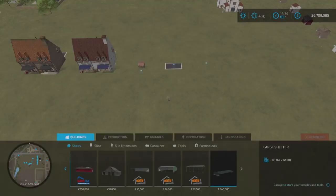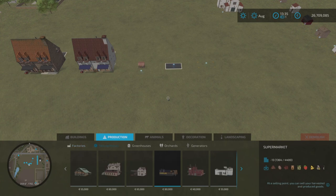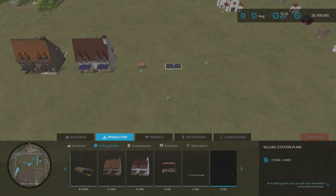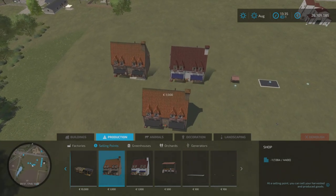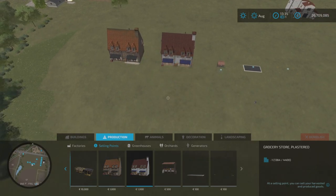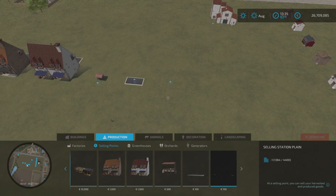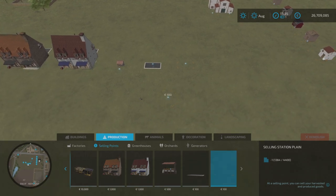In your build mode, these will be under production and selling points. Once you go past all the standard in-game ones, you'll find the shop for 1,000 to buy, the second shop style also 1,000, the market stall is 500, the grate is 100, and the zone area is 100 to place as well. You can spin all those around and do what you wish with them.